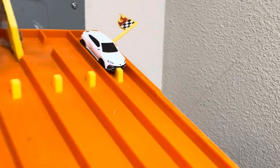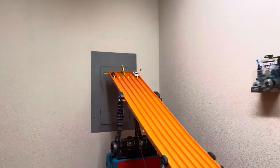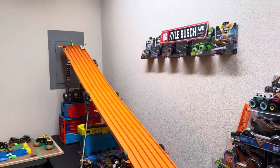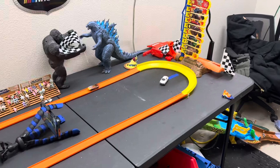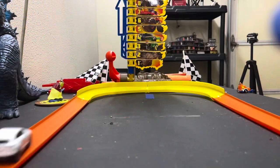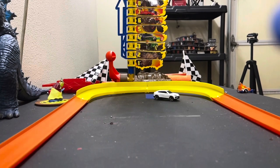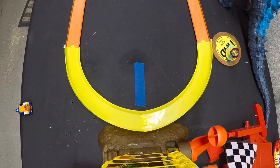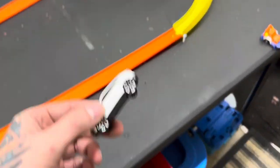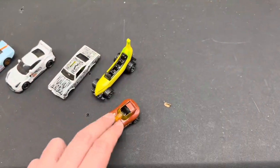Next: Lamborghini Urus taking on Catapult — pretty fitting for this event. That is a metal-on-metal old school Hot Wheels casting up against a metal-on-plastic newer casting. Well, the Urus eliminated himself — that was about to be a big hit though. The Lamborghini Urus is eliminated and Catapult moves on.